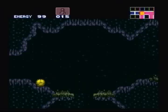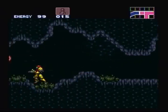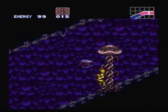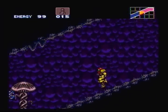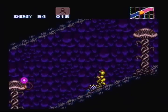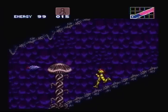We can bomb this wall right here, and it will take us to the next part of the game. We have these little clam guys and these little spiny guys — they remind me of Spiny from the Mario series.